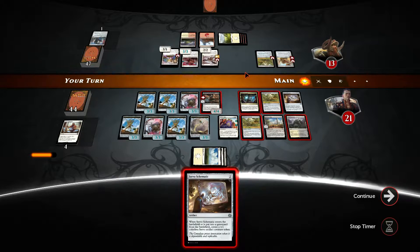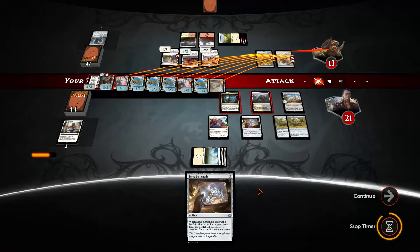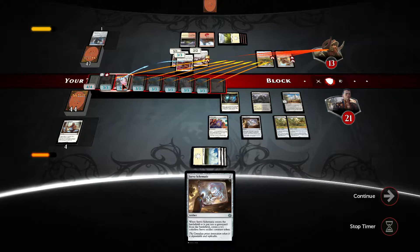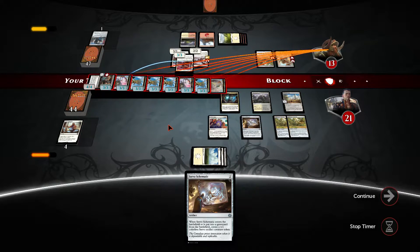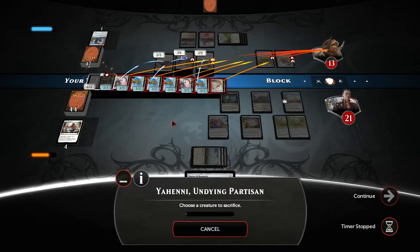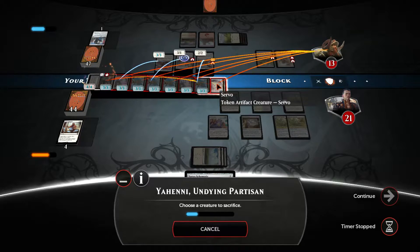All of them are going to have flying, so we might as well attack with everything we have. No point in saving blockers for the flyer. Now the opponent is looking at seven attackers — seven times three is 21 points of damage, plus this guy can become indestructible. Let's stop the timer and kill one of the attackers, taking out the crew.